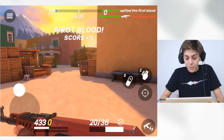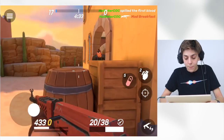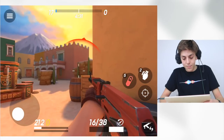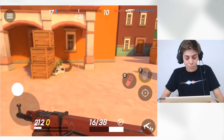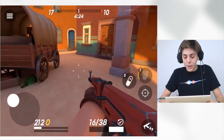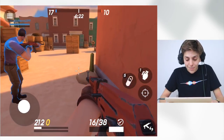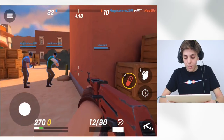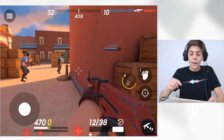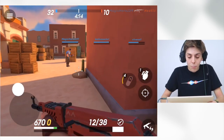We just killed him — first kill! There's a guy over there. Oh crap, there's more people. Let's run away. Hey buddy, he's from our team, don't worry. Oh my gosh. So I just pressed the health icon and that actually gives me more health.